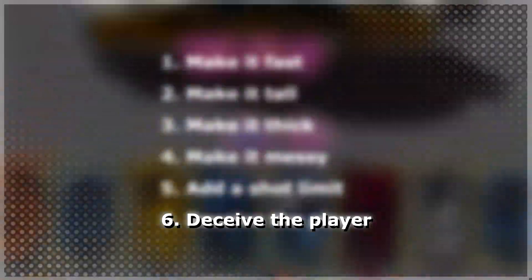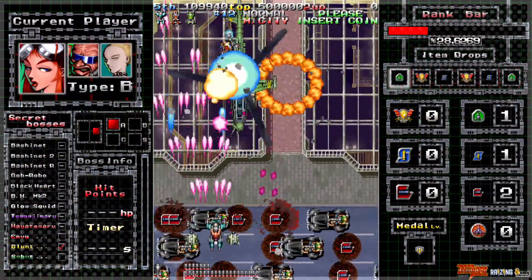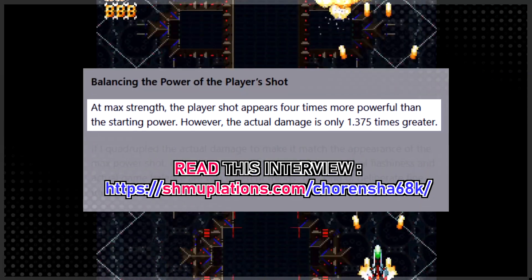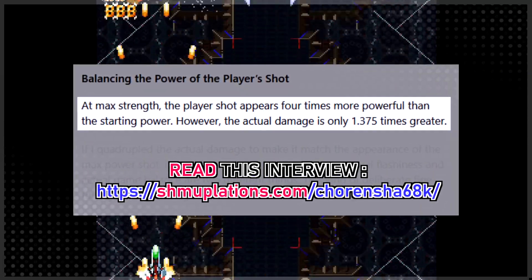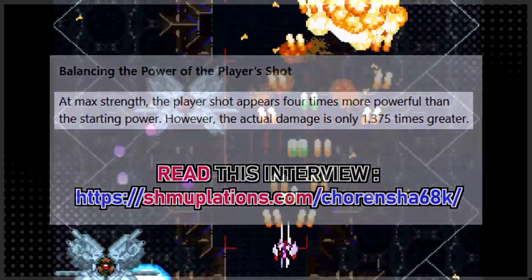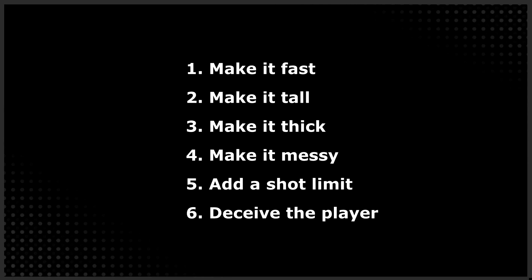Deceive the player. If your game has power-ups, directly increasing the player's shot power can lead to a lot of problems. The solution is simple: lying. For example, make their shots seem twice as powerful, but only boost their damage slightly. To make the player feel like they're powering up, you can make the projectiles thicker, taller, more saturated, or even increase their number. This way, you can make power-ups feel satisfying without making balancing too complicated.